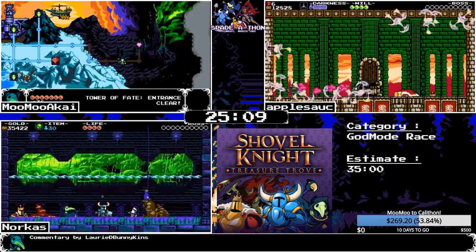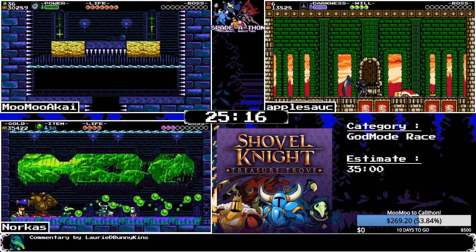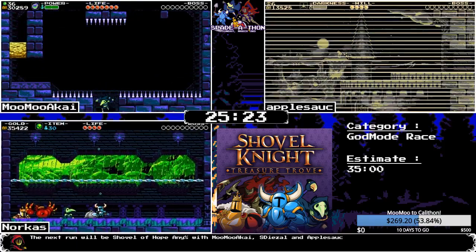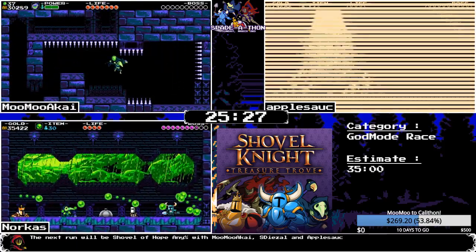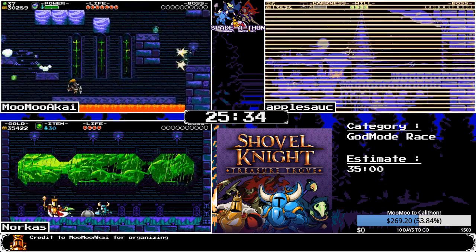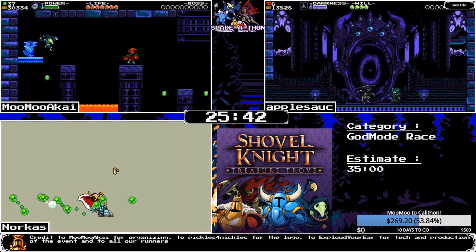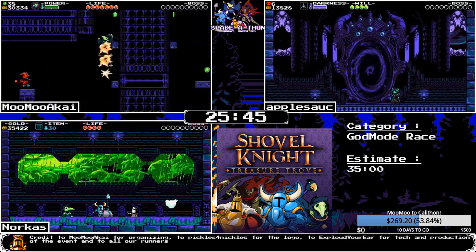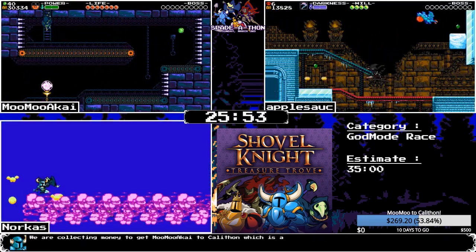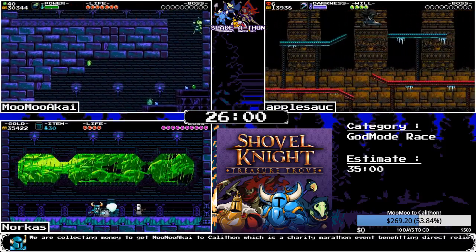Norcus just finished Spectre Knight, so six more bosses to go — Polar is of course one of the first three. Apple gets into the King fight, throwing out a sentry. Norcus uses orbs against Treasure Knight. Apple gets a cutscene. Now apple has one more stage before the Tower stuff — Stranded Ship. Norcus has two more bosses in the boss rush but one is that double phase fight.